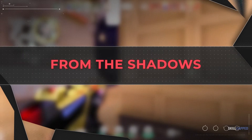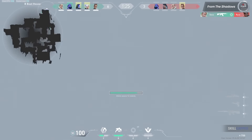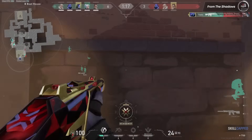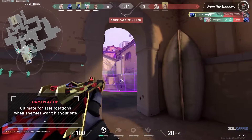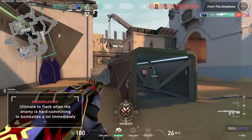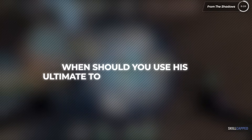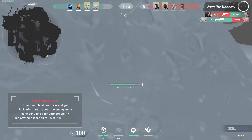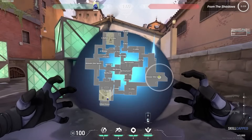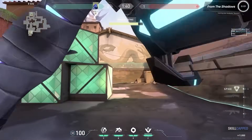Omen's ultimate ability, From the Shadows, will teleport Omen to anywhere you select on the map. It costs 7 ultimate points and has some pretty cool uses. Omen's ult is primarily used for fast rotations, flanking, and information gathering. You should rotate with it when you're certain the enemy isn't coming to your side and your team is still defending the other. Use it to flank when enemies are hard committing to bomb sites — you'll cut off their rotations and leave your team in a good position to win the round. If a round is nearing the end and you have no information on the enemy team, ulting somewhere to spot them can be a good idea. By far the most useful part of Omen's ultimate is he can pick up the spike by ulting on top of it and then canceling it — the canceling part is crucial.